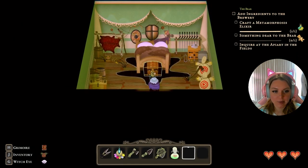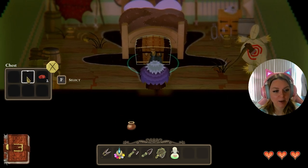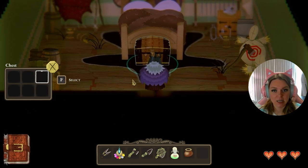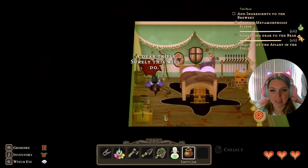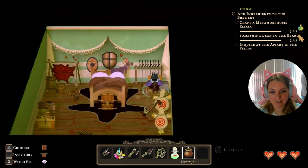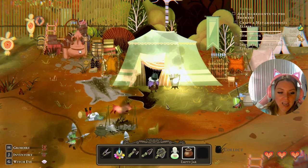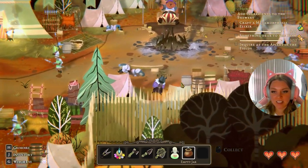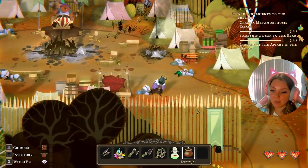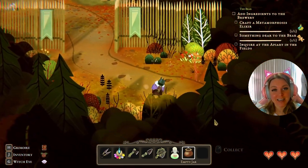Let's head into the tent — we're supposed to grab the teddy bear. We'll grab that, an empty jar, and some meaty morsels. Now that we've successfully raided his tent and gotten everything there is to offer, let's exit out. The final thing we'll need to do is head into the fields and get some honey from the apiary — but I'm going to leave this part for next time.